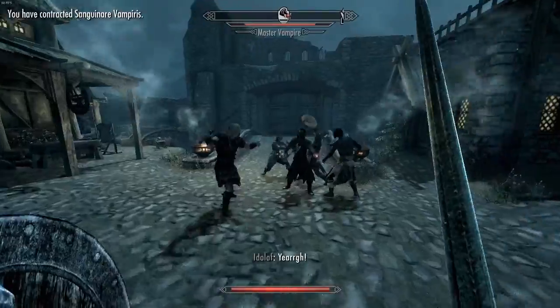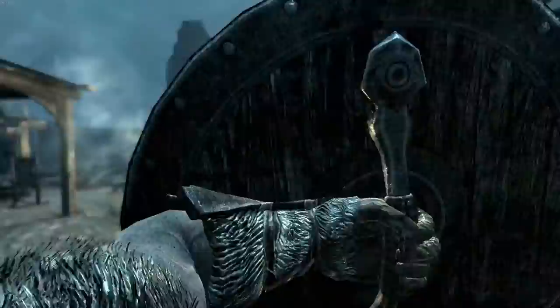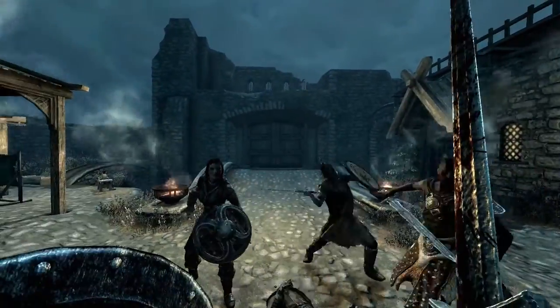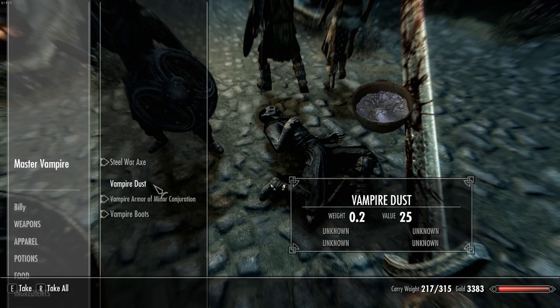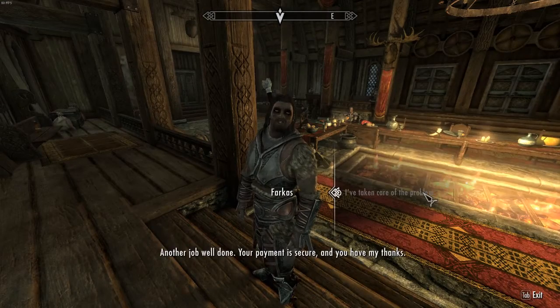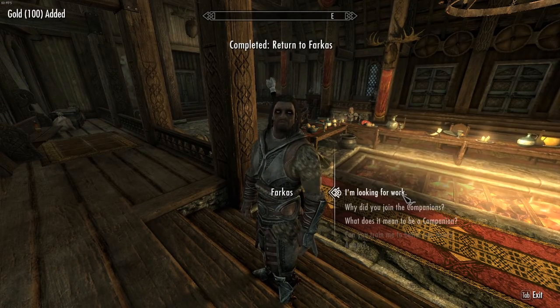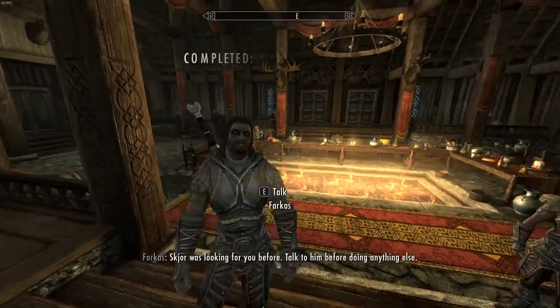It's night time now. A vampire! I killed him. Vampire dust. This is the guy we need to talk to. Hello Farkas — I'm taking care of the problem. A hundred gold, awesome. I'm looking for work. Skjord was looking for work. Hello Skjord, you wanted to see me. The Underforge.